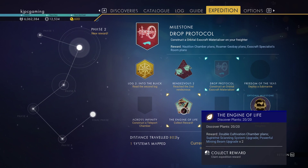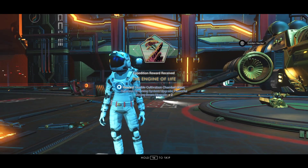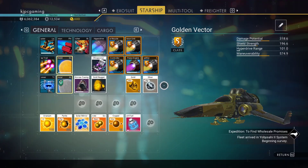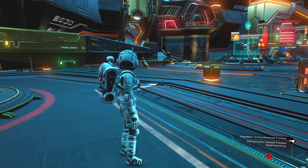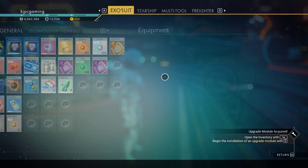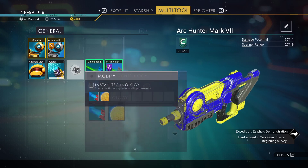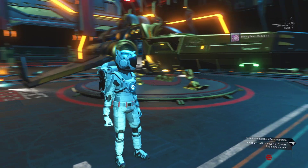Let's grab this milestone first — the Engine of Life, which gives us the double cultivation chamber. We'll be able to build that as soon as I know the ingredients. There they are — we're going to need some silver and some facium for that. We got a scanner module, let's move that and grab the scanner module to make a little extra cash. We want the advanced mining beam.